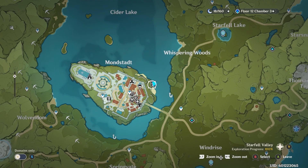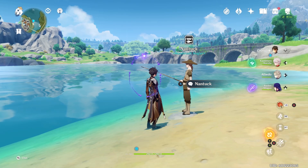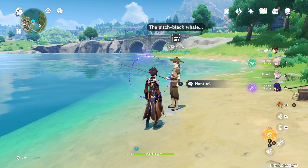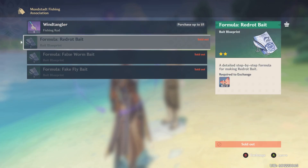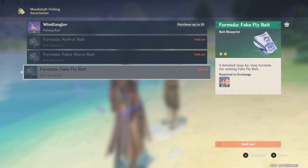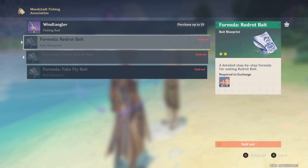Just outside of Mondstadt is the Mondstadt Angler, one of three shops where you can buy various things for fish. This is probably the most important because you buy all the different baits needed to catch every type of fish. You'll technically only need the fake fly bait and false worm bait, but I'd recommend getting the red rot too so you have the option of catching all other fish types.